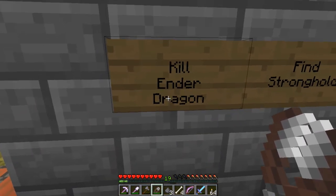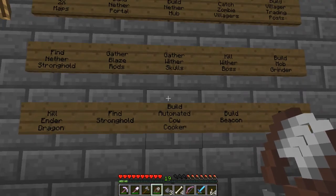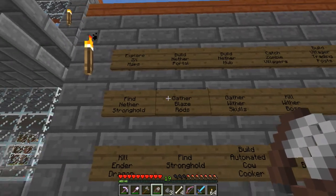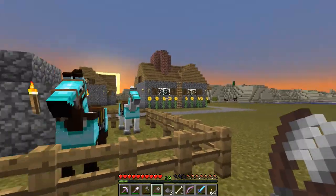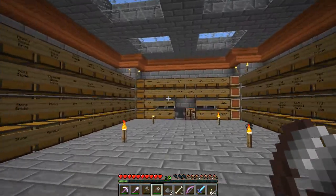This is my to-do list. Of course one of the things you always have to do in Minecraft is kill the ender dragon, but before that you've got to find a stronghold. A few other things like building the beacon and killing the weather boss are other projects I've been wanting to do.